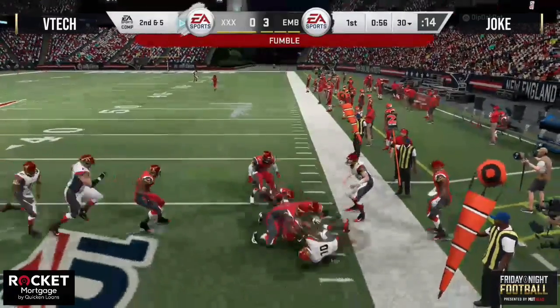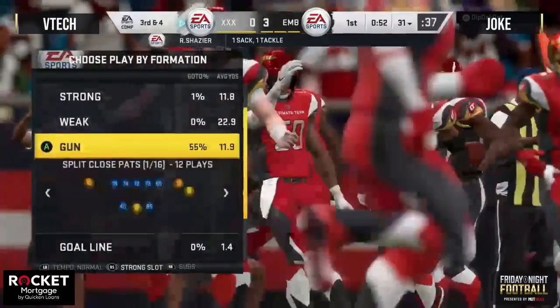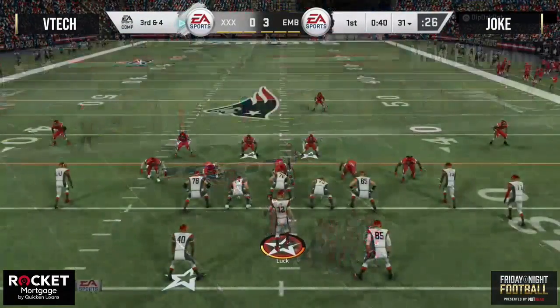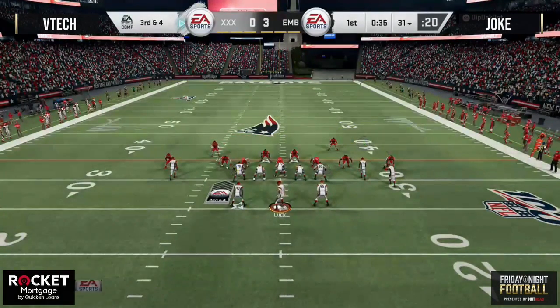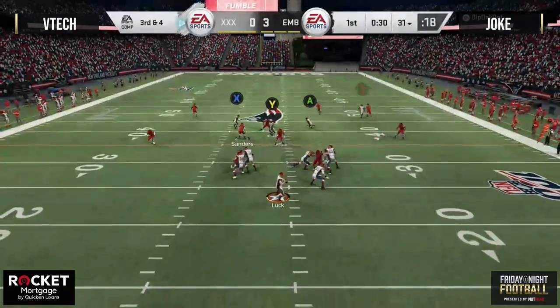We got another fumble — Tyreek Hill beats about three Joke defenders back to the ball. Third down and four coming up. It looks like he's in the Patriots book or the Miami book. Running split close, he has to be in Patriots or Miami playbook. Need to see a couple more things to tell exactly which playbook he's in.